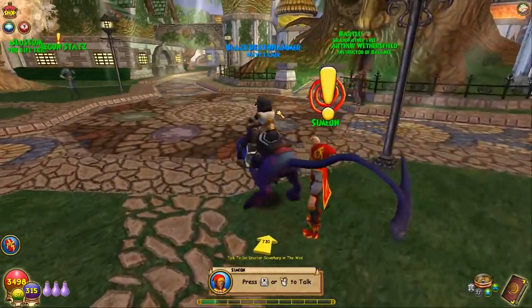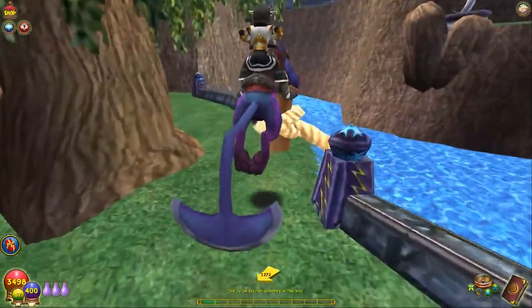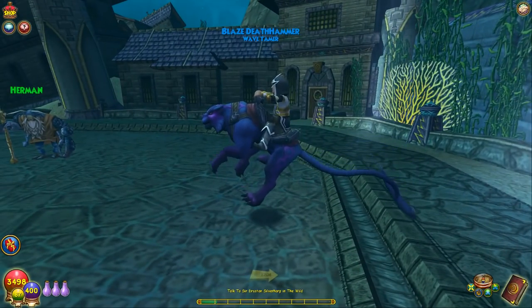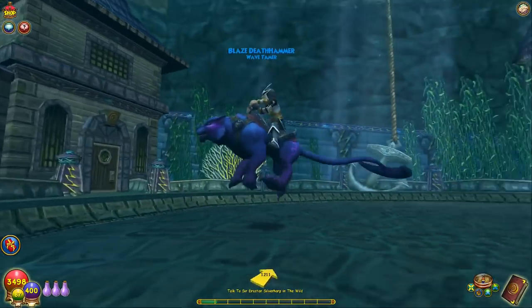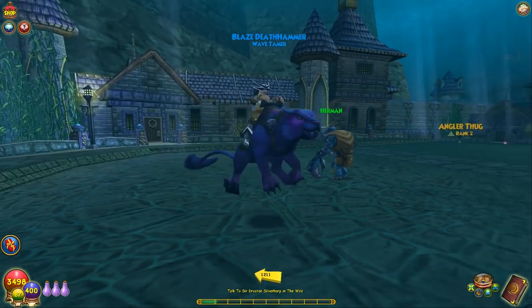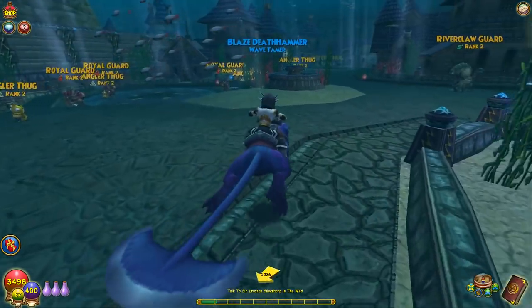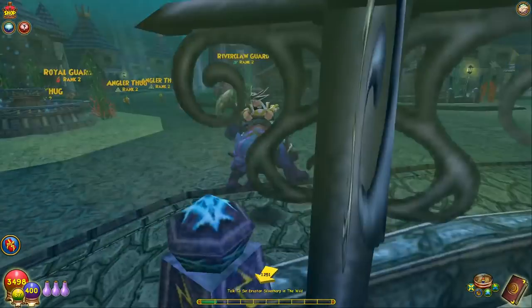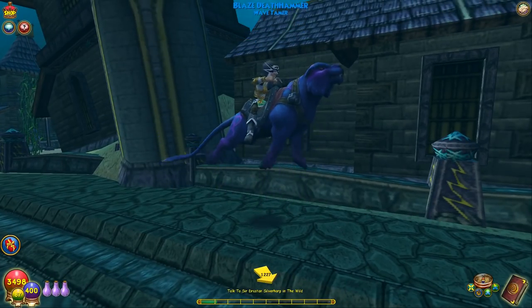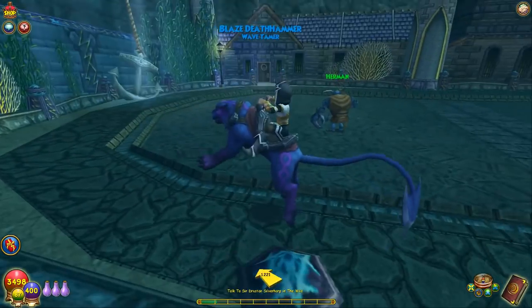I'm going to head over to Crab Alley — that's the easiest place to get to, maybe Celestia somewhere, but it's fine. Here we go — let's see what it looks like. He looks way more like a cat when he's swimming — like a cat that's trying to swim but doesn't really like it, kind of upset about it. He's like, I don't want to be in this water but I'm forced to here. Man, he looks really uncomfortable — he looks like he's going to bite someone's head off. His whole body is kind of up in the air. That's neat.